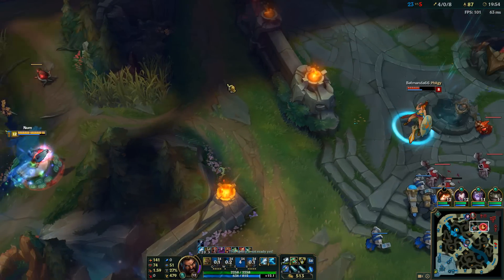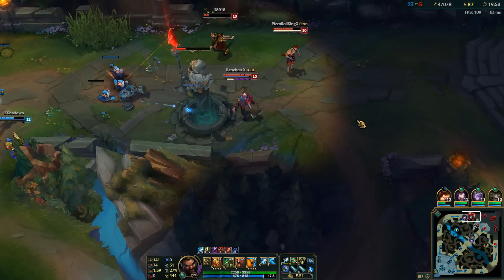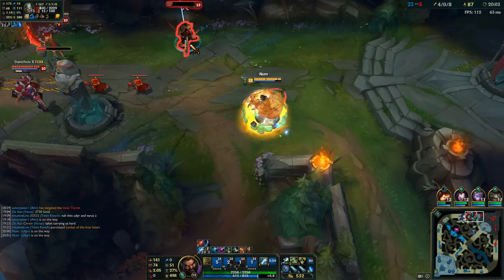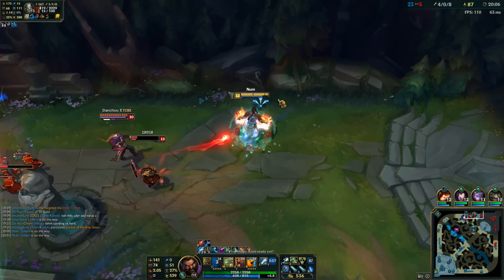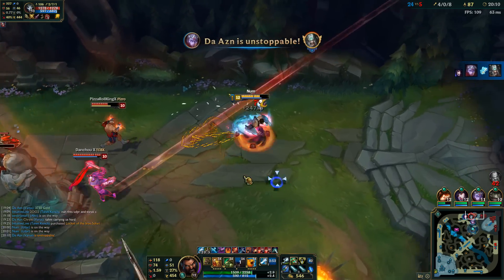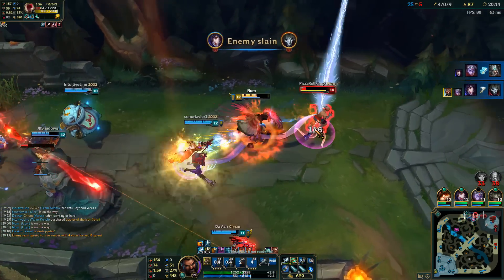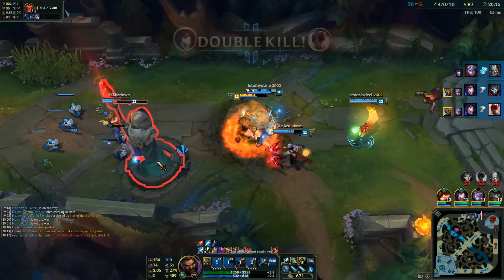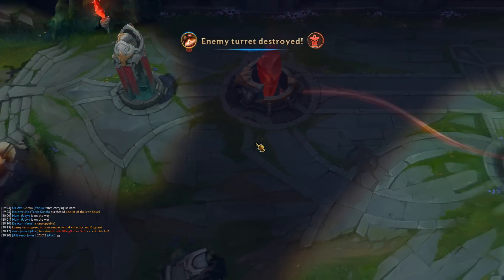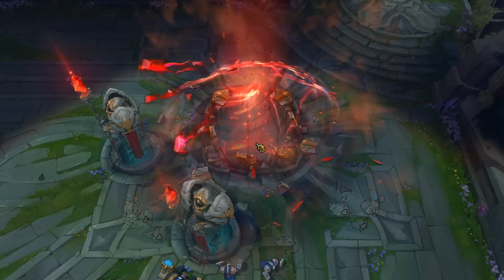I decided to go up to top lane and noticed three enemies trying to defend the tower up here, so we run in behind them and get them trapped. Nobody's going to be able to get away at the tower — let's wait for my team to show up, and it's only a matter of time before they're all dead. And there we go — that's actually going to be a surrender. Thank you for watching. Let me know in the comments if you have any questions or ideas for videos you want to see, and I'll see you guys again in a week.